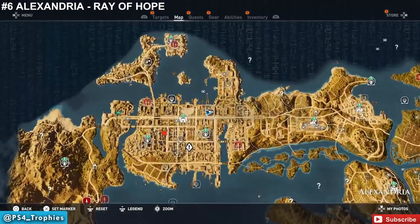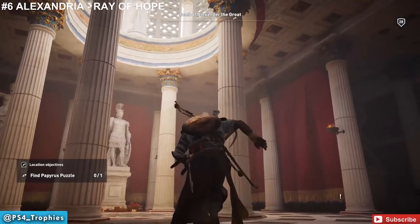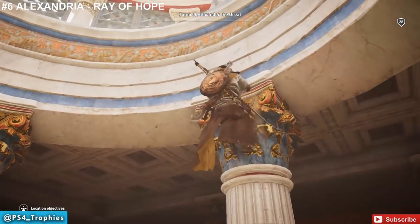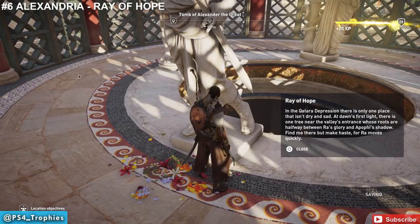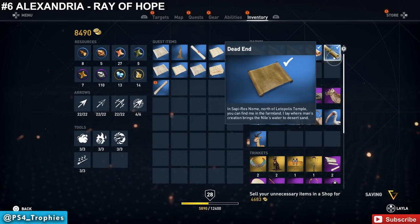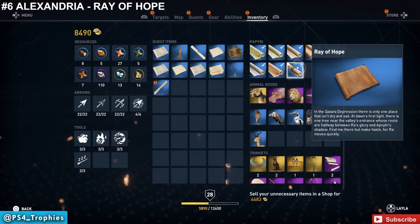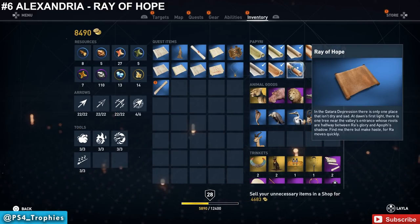Still in Alexandria, we're going to find one called 'Ray of Hope.' Go inside the building and make your way up to the second level — find it right at the feet of a statue. For this puzzle, we need to travel to the Qattara Depression. The clue says: there's only one place that isn't dry and sad; at dawn's first light there is one tree near the valley's entrance whose roots are halfway between Ra's glory and the shadow — find me there, but make haste.